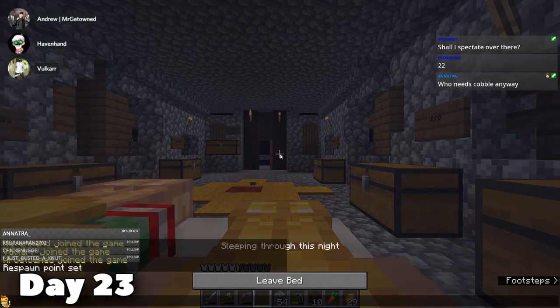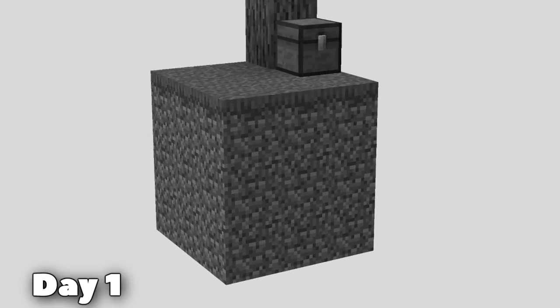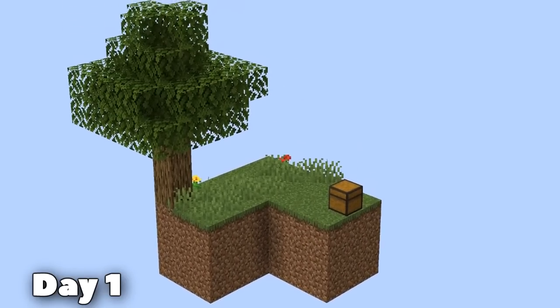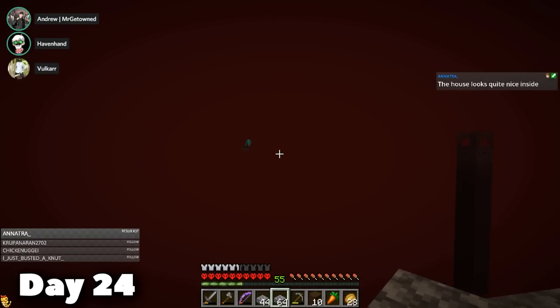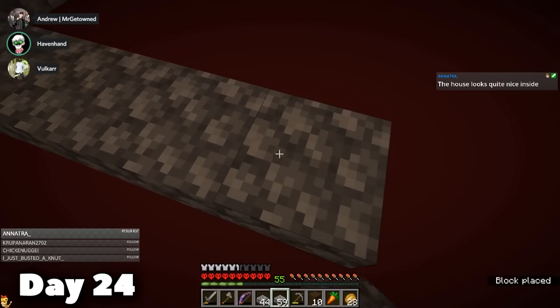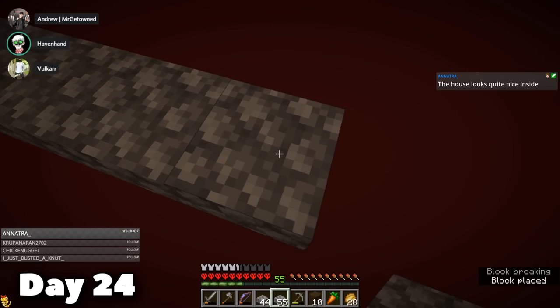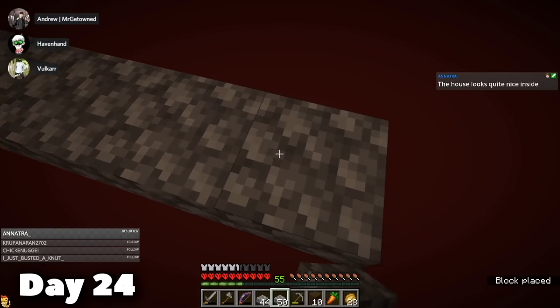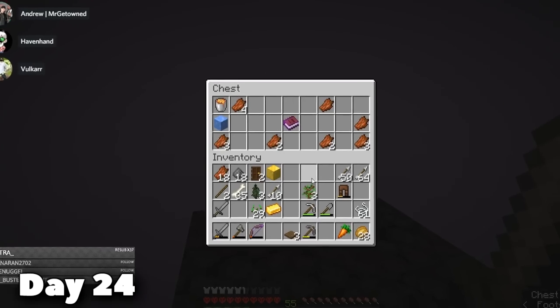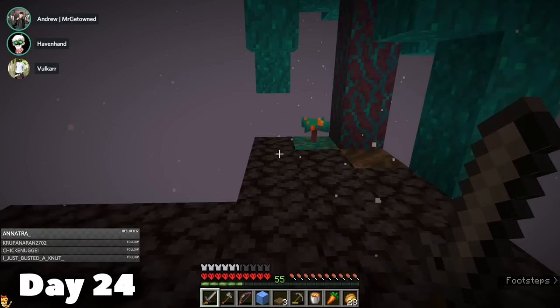Luckily, we are actually playing in Skyblock version 4.0, meaning around the Skyblock lies eight more smaller islands. Another optional challenge for this world is to actually start in the Nether — and you can't make a cobblestone generator in the Nether because you can't place water, but you can make a basalt generator. What do you need for a basalt generator? Blue ice and a lava bucket. Andrew is one very lucky boy — if we had to restart 23 days in because he ruined our only lava source, I'd have to gut him like a fish.